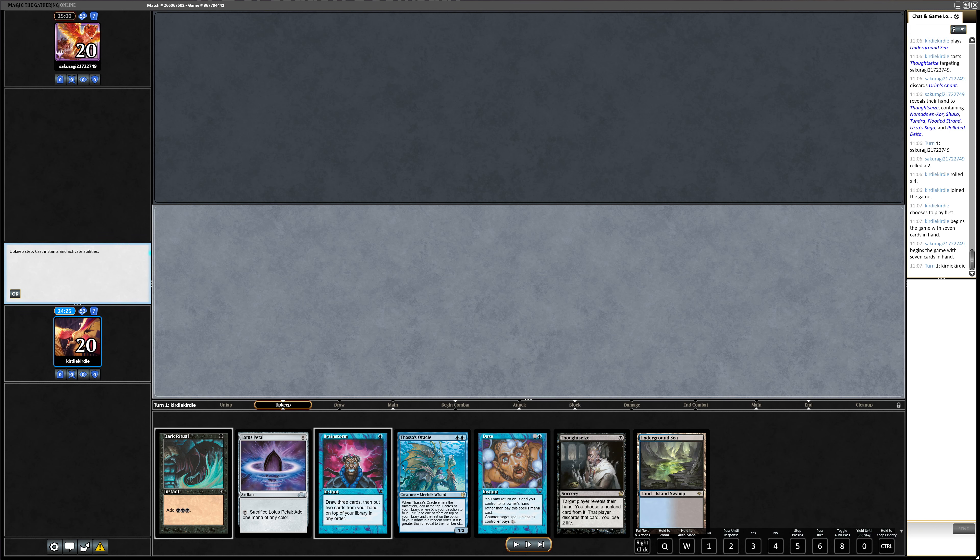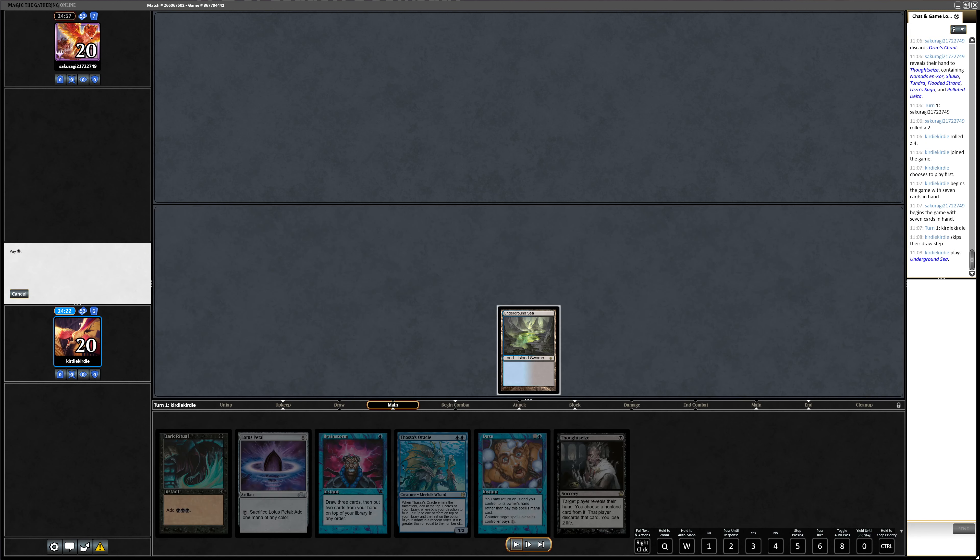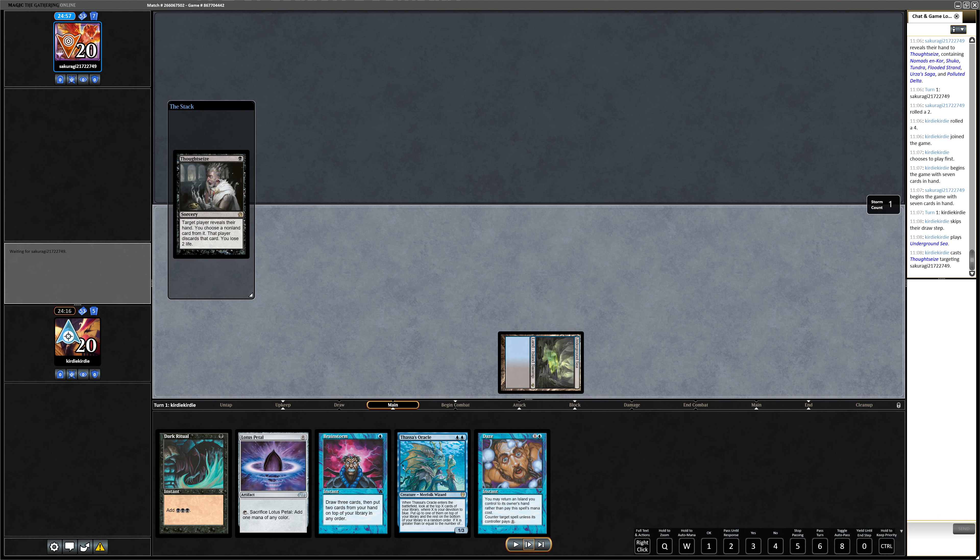That is one of my weaknesses — I like to keep loose hands. But I really like this hand because we are on the play, so we can Thoughtseize our opponent. We have turn two for the Brainstorm to get rid of the Thassa's Oracle and maybe the Lotus Petal if you don't like it. So let's start and find out what they have.